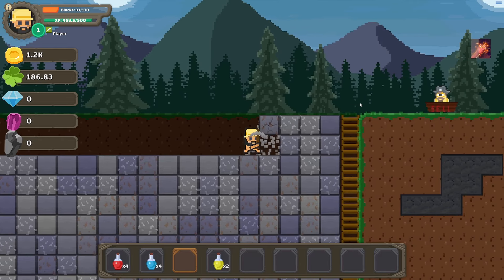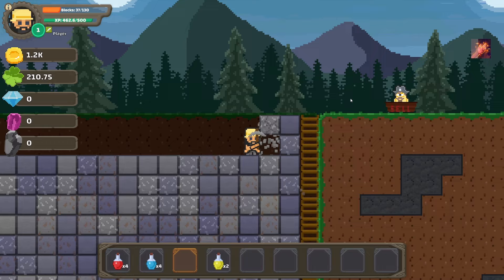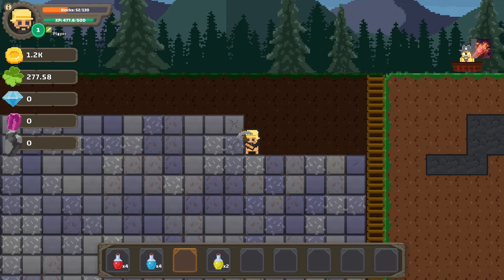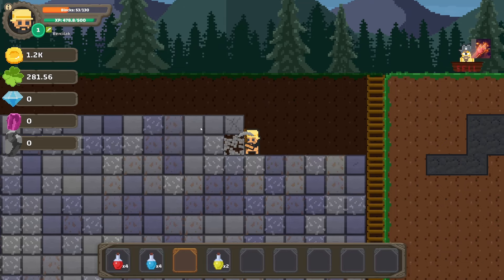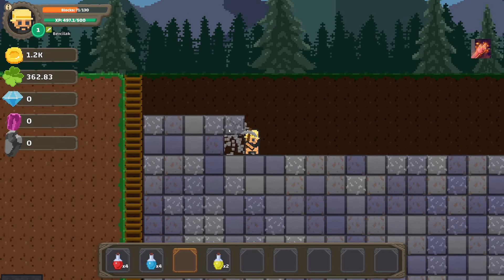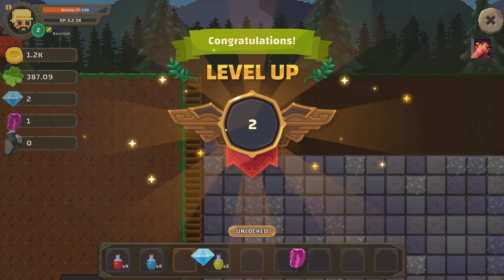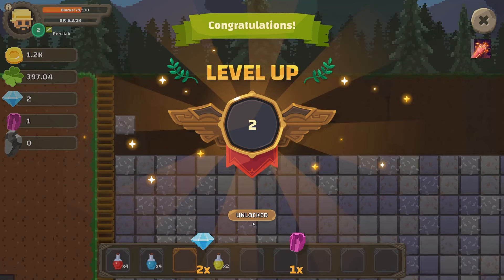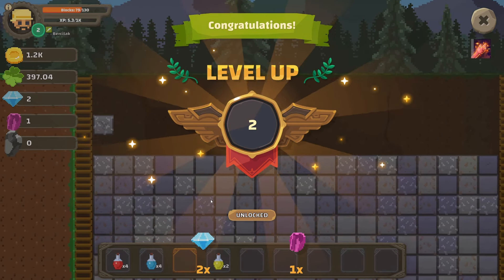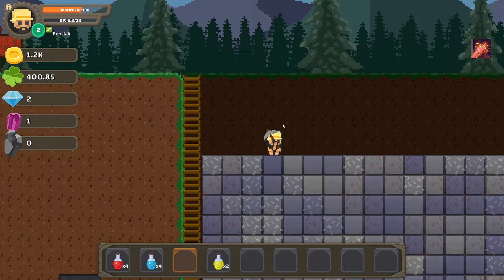What happens when we get that XP to level 2? We're almost there — we'll find out. Can I change my name? I can! There we go, that feels better. I have leveled up — that was way more dramatic than I realized it was going to be. Two of those and one of those. Okay cool, can you get off my screen now? Thank you.